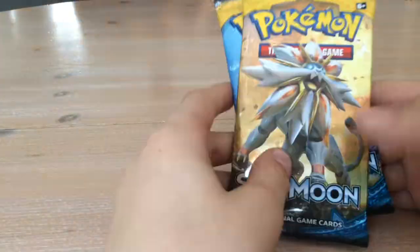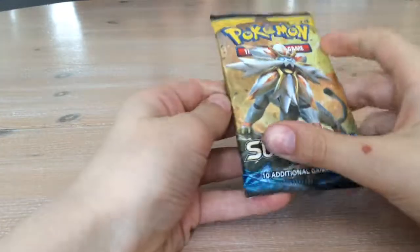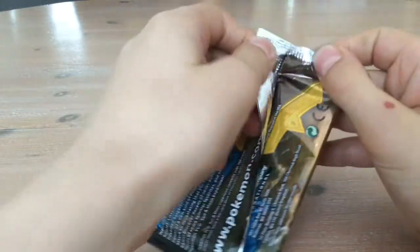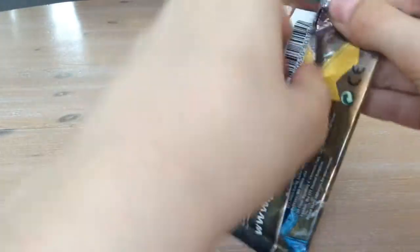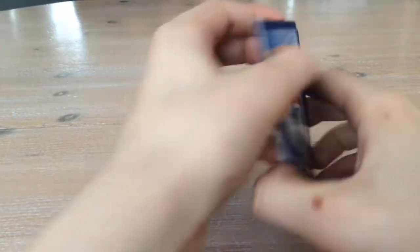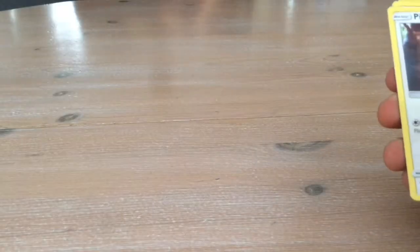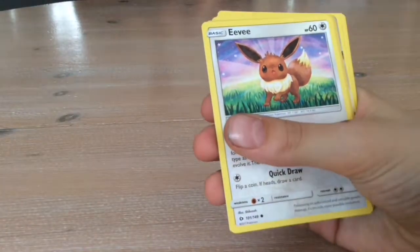I'm going to be opening the Solgaleo pack first, so putting this to the side. I'm not sure what the card trick is, so time to start off. First up: Alola Meowth, Pikipek, and a little Eevee.